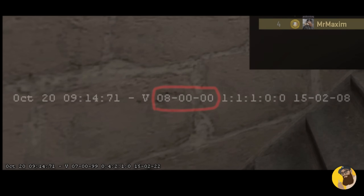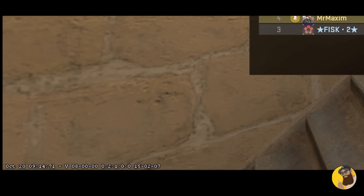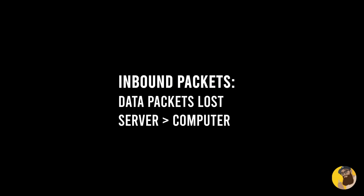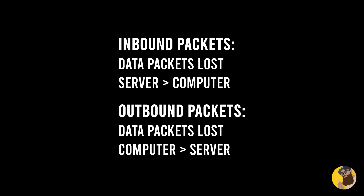The first number — 8 — is my ping in milliseconds. Lower means better. Now this number will mostly not match the ping that you see on the leaderboard; it's most likely updating at different times or using a different method of calculation. Valve can make sense of it, so we can just overlook it. The second and third numbers are inbound and outbound packet loss percentages. Inbound packet loss refers to data packets lost when coming from the server to your computer; outbound is the other way around. Best case here is that both are showing zero, which means zero packet loss, and that's a good thing.